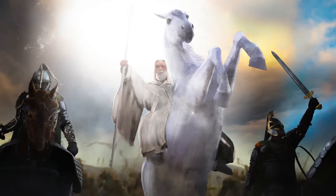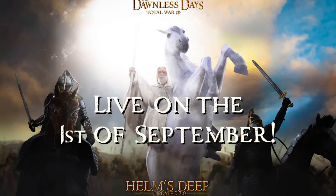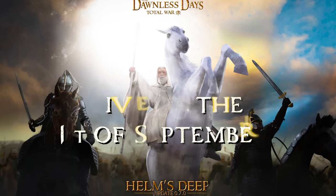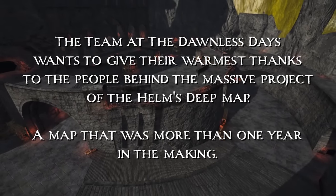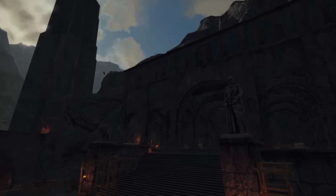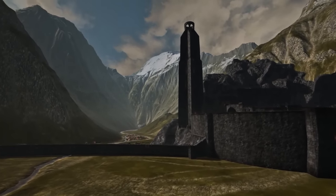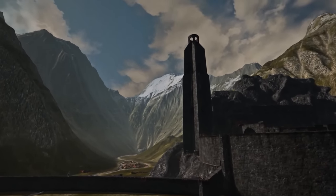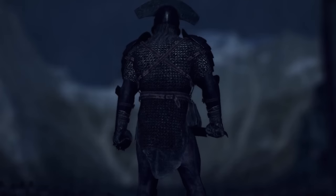They talk about how the campaign map for their first initial release is currently around 50% done. So not only is that the campaign map itself, but it's also the assets for the tech trees, the models for units, unit cards, the factions set up, the scripts, and all that stuff. Tons of work, and they're currently about halfway through that initial release. However, they are planning on not filling out the entirety of that custom campaign map — they are going to leave some regions desolate in the first release.